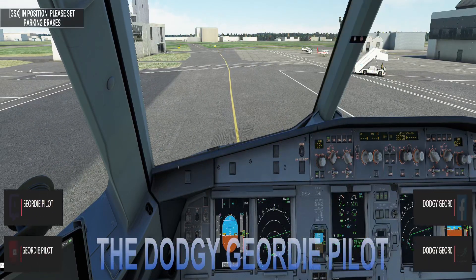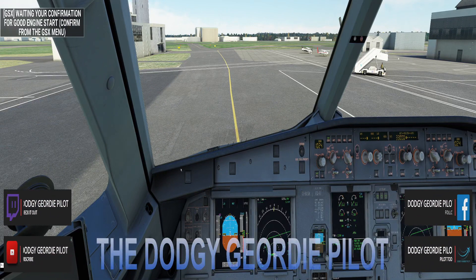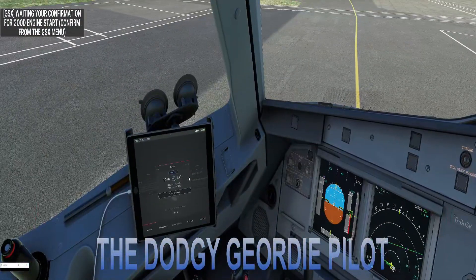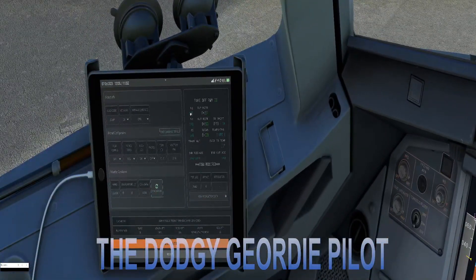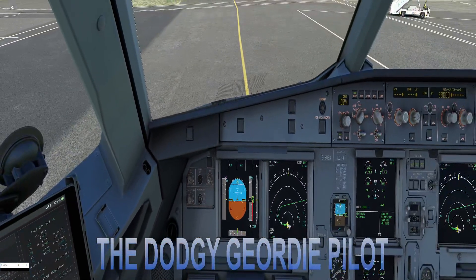Set parking brakes — okay, let's get them set. Good engine start. We're doing a TOGA takeoff: V1 is 128, VR is 146, V2 is 146 as well, flaps one, flex 0.1. That's the departure performance. Engine one is available, let's start engine two.